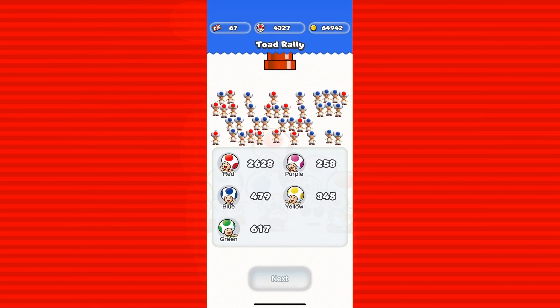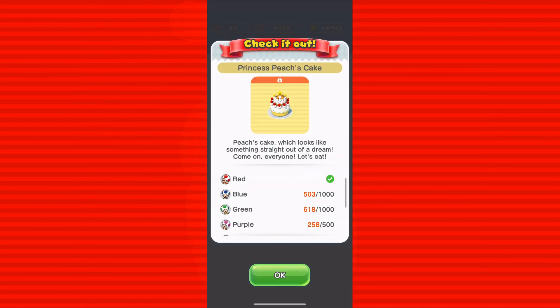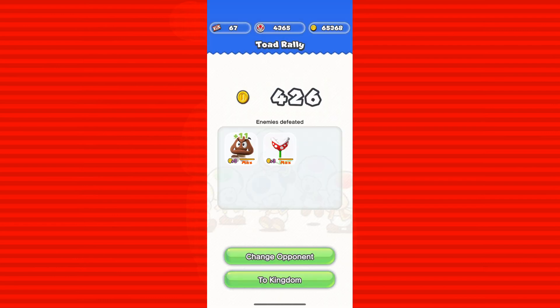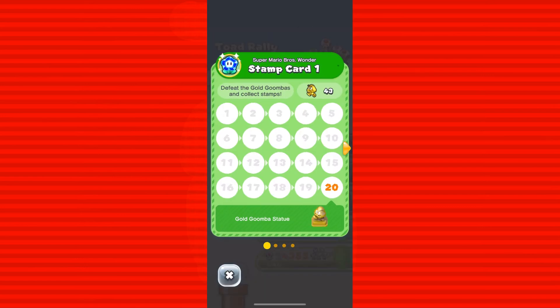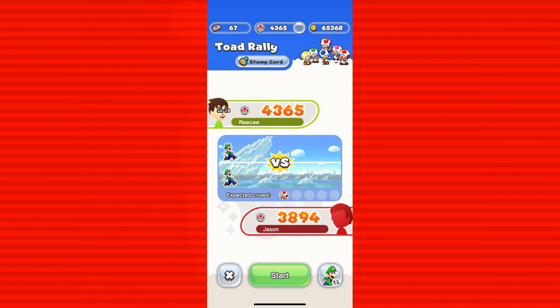I got 426 toads that run, but not that many added to the whole count. Let's change opponents. It's weird since this is a game they could use way more for marketing purposes and now they decide to use it. I think it's the amount of gold Goombas you defeat. I have 4,365 in total with my toad count.